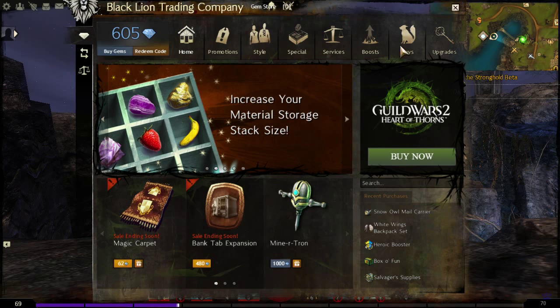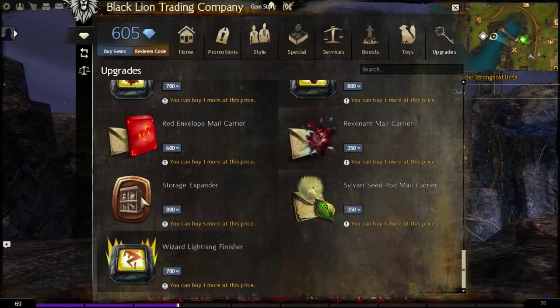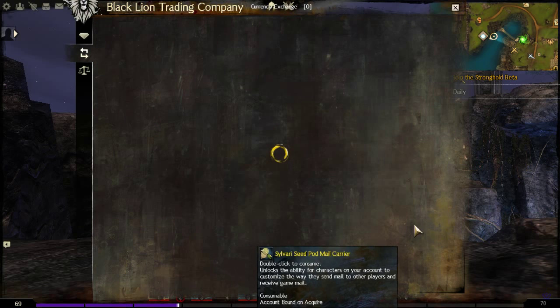I also saw material storage listed, but those things are not actually on sale. Maybe that's tomorrow — I just added it in today by accident.